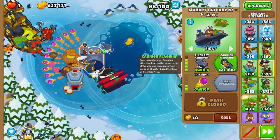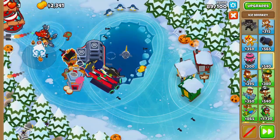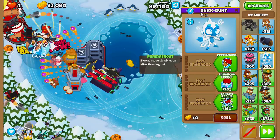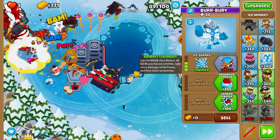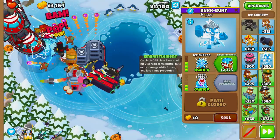On round 81 we buy Aircraft Carrier. On round 88 we'll buy the Carrier Flagship. Then on round 89 we'll grab an Ice Monkey, place it up here, and upgrade it to Permafrost, Cold Snap, Ice Shards, Enhanced Freeze, Deep Freeze, and then Embrittlement on round 91.